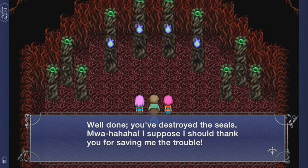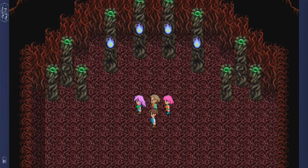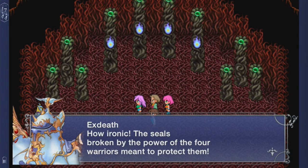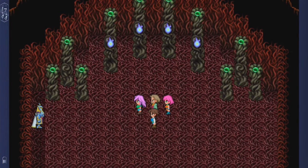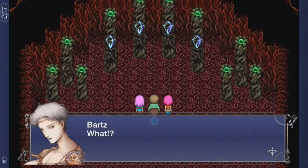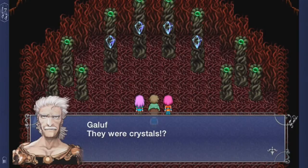Such efficient work — as if anything less could be expected. Well done, you destroyed the seals. Mwahaha — what? Oh no. I destroyed the seals. Exdeath. How ironic — the seal is broken by the power of the four warriors meant to protect them. So we just... screwed ourselves.